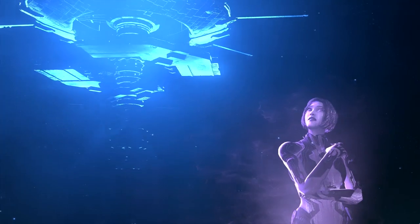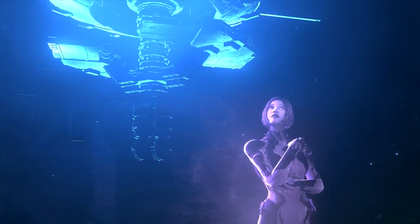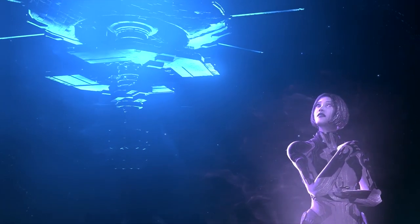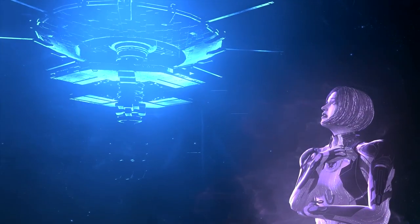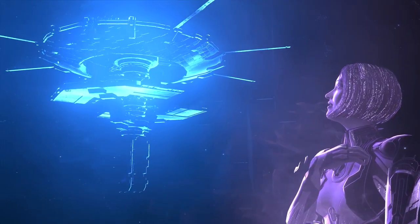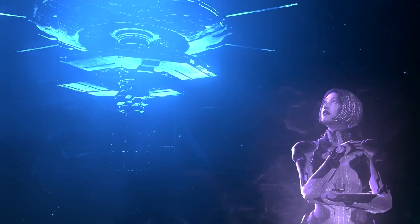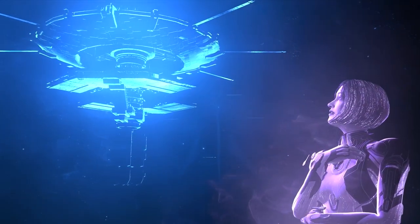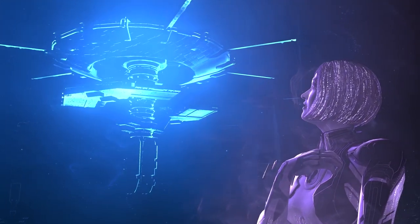Here's our first look at Cortana in-game — this is not just an imagined version. This is actually Cortana overviewing a ship. It's great to see Cortana coming back with that traditional purple look from Combat Evolved, which raises interesting questions about why her look changed. Is that an artistic interpretation, or is there a lore reason for the huge difference between the Halo Infinite Cortana and the Halo 5 Cortana? We'll just have to wait and see.